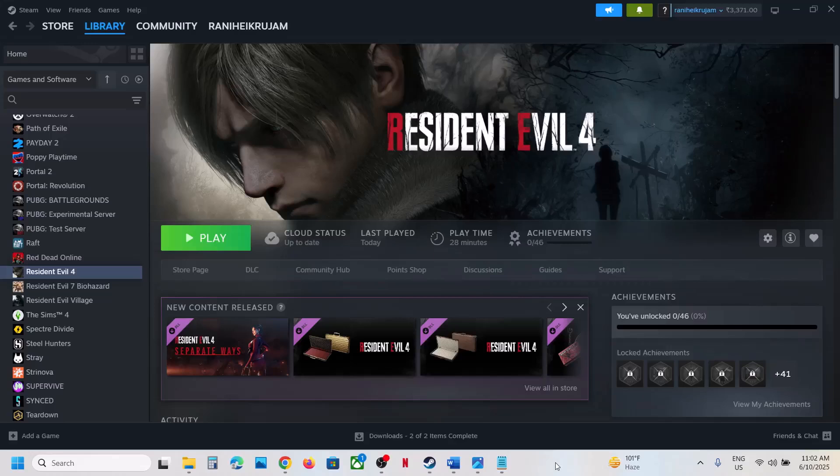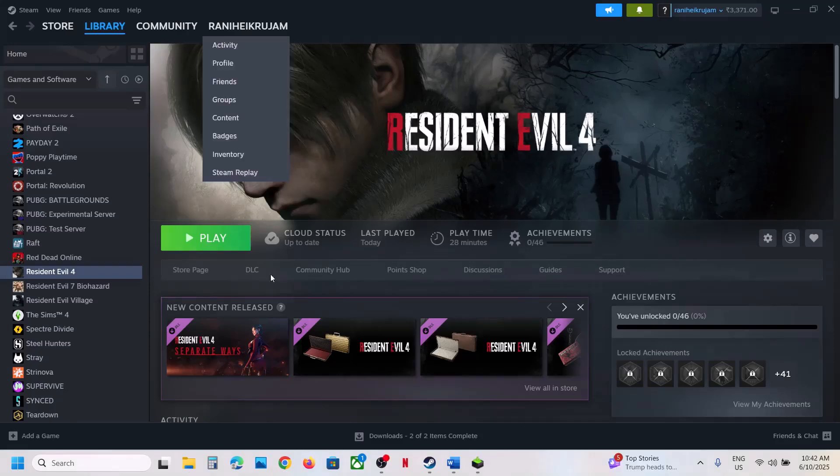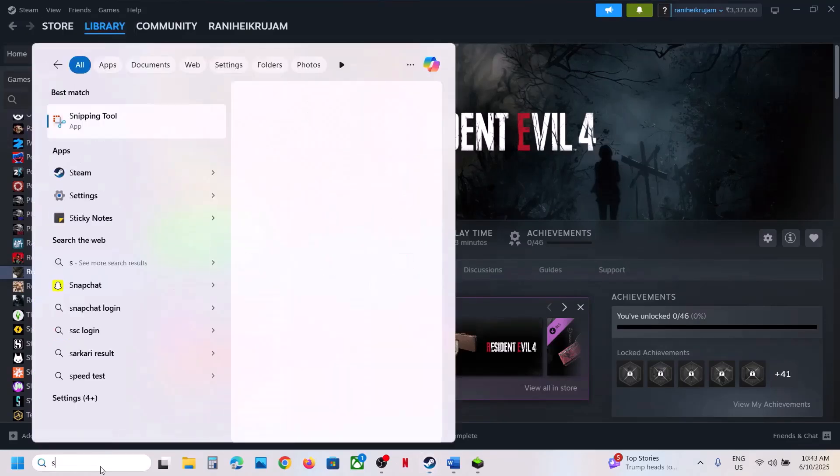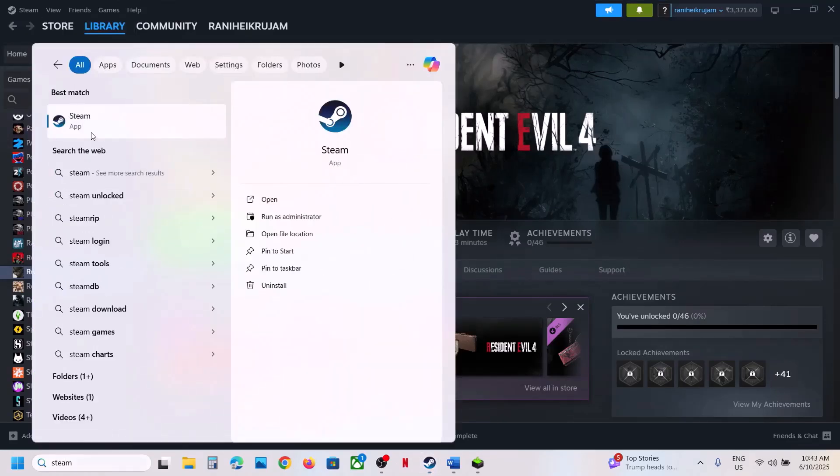Hello guys, welcome to my channel. Today in this video I'm going to show you how to fix the black screen issue with the game on your Windows computer. The first step is to run Steam as an administrator. Go to Steam, close Steam, exit Steam, and then type Steam in the Windows search box, right-click on Steam, and click on Run as administrator. This has worked for many players, so it might work for you.